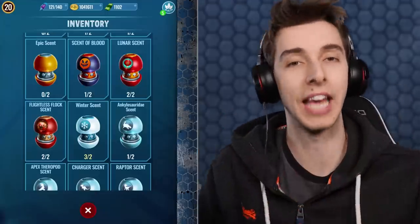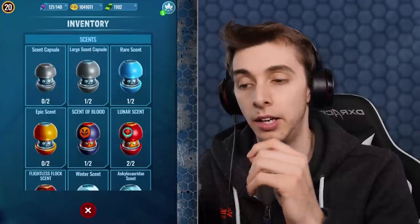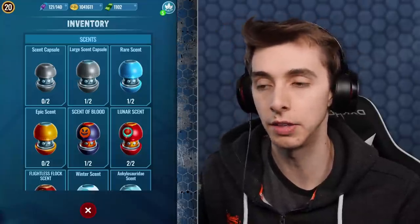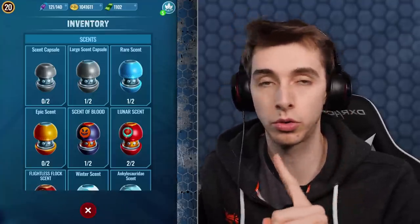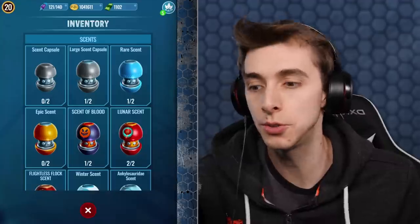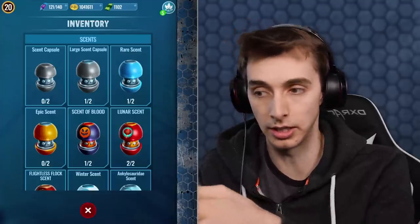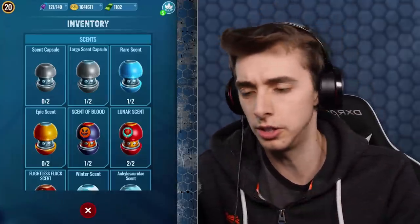Let's talk about the game for a second. Two things I would really love for this game to have. If you've got two scents already and you can only have two, and you're doing your supply drops, how about when you get an extra scent it just says — do you want to use a scent now, or lose this? You could say 'use a scent' — at least then you're using it, you might get one dinosaur out of it. Or they give you an option to collect now or later. I think that's just a way better system. If you play this game a lot, you use the common scents — the five-minute ones — every day, two of them.